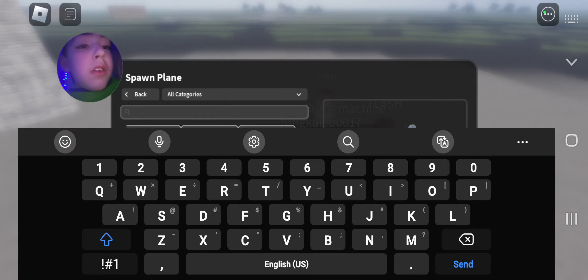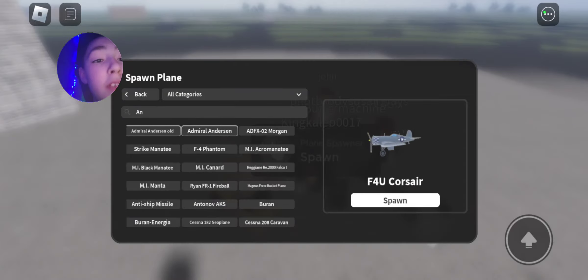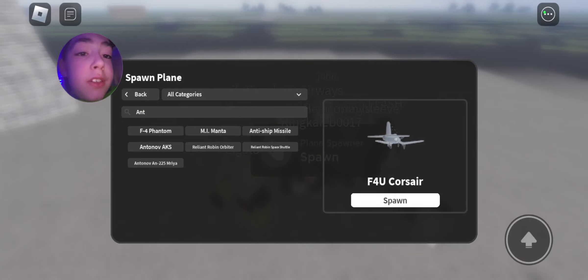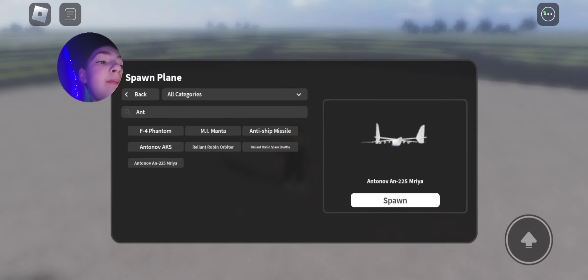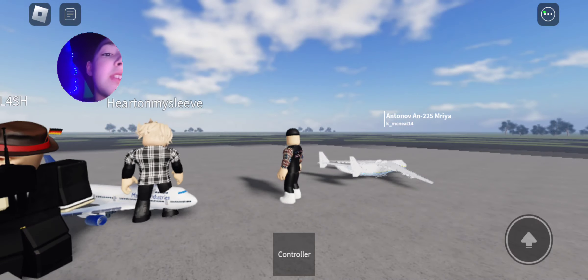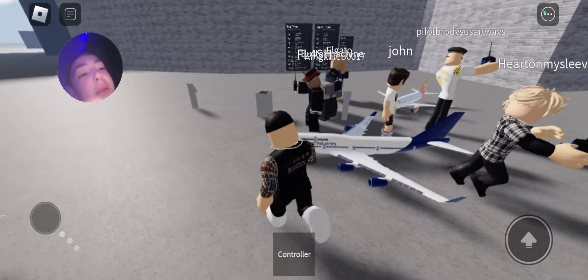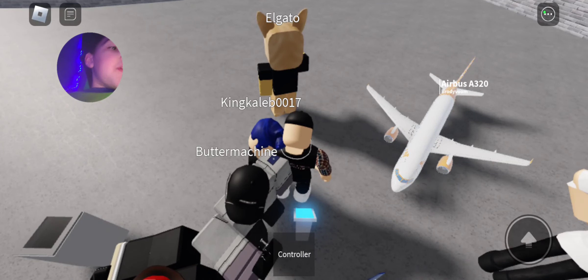Let's see the categories. Planes. The A-N... A-N-T. Yeah, there it is. This plane — oh, that's that one. What is that, the Boeing 747? I'm pretty sure that's the Boeing 747. That has to be the Boeing 747. What's this? The Airbus A320.